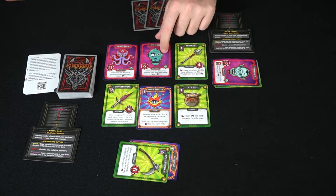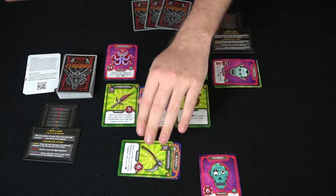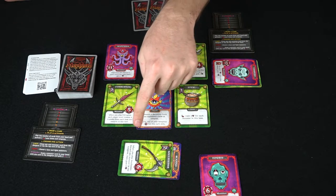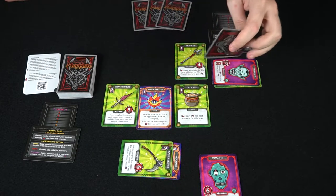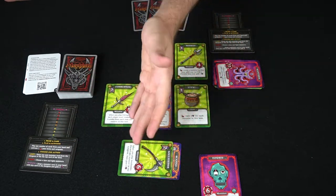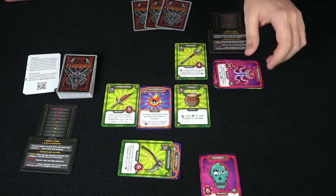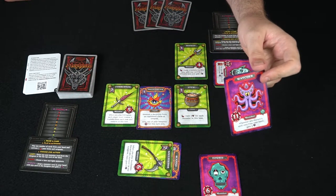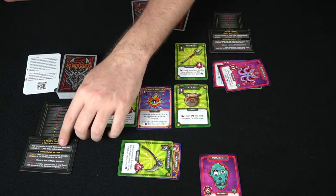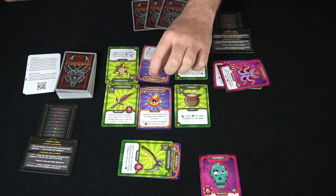If your weapon didn't have enough power to kill a monster, you can spend favor — one point per attack increase. So if your weapon was four and the monster has six health, spending two favor would bring you to six, enough to destroy it. Also, Soul Eater's ability lets you discard any monster in the dungeon and gain three favor — very powerful. The third action is summoning: swap a monster card in your hand with any card in the dungeon and gain three favor.